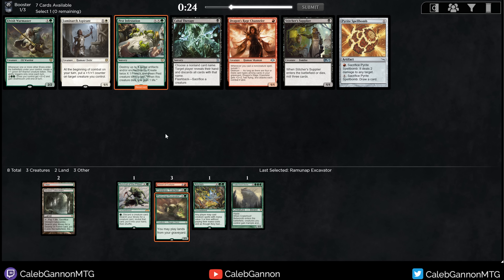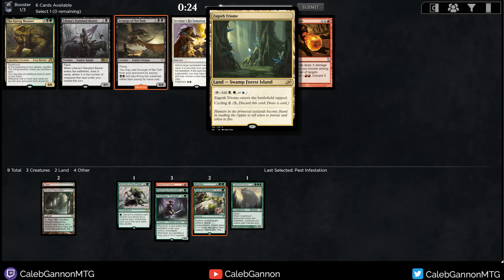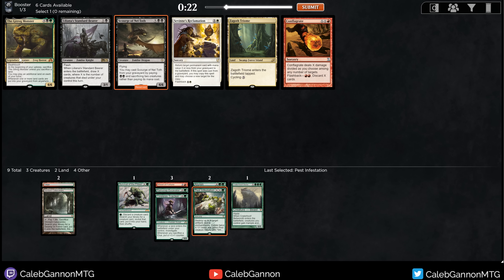Never mind — nobody's drafting elves. That's a Pest Infestation. There's also Dragon's Rage Channeler. I don't have that many non-creature spells. Elvish Warmaster is good if I do want to go into elves — and I do have Aluren. This is a wild draft. I don't think I'm taking Dragon's Rage Channeler — it's between Infestation and Warmaster. I don't have any elves yet but I do have Aluren. I'm going to take Pest Infestation. It's just so strong.